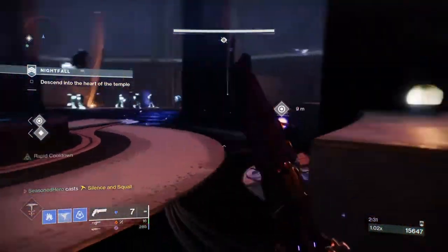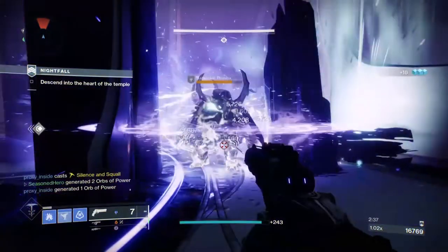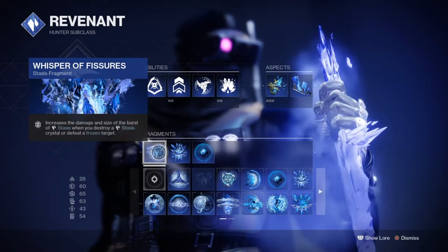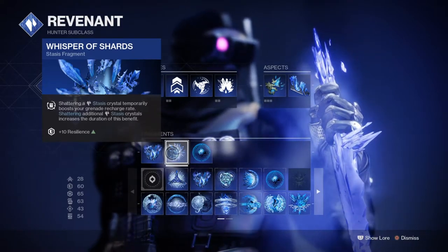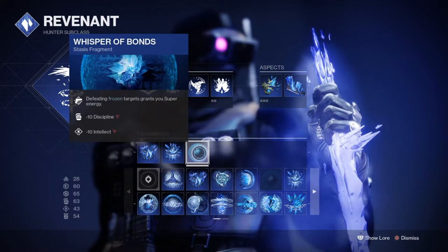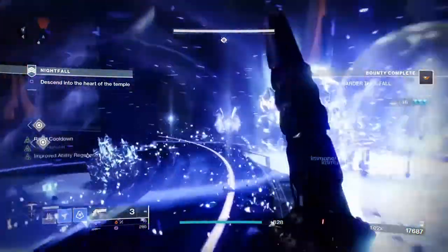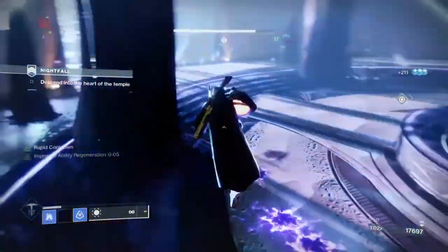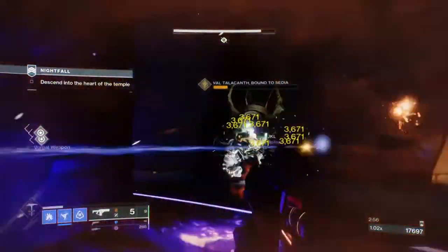When it comes to fragments, Hunters have a limited number of slots, so some experimentation may be needed. Since glaciers will be used, it makes sense to take Whispers of Fissures for increased Shatter damage and Whispers of Shards for boosting grenade energy. Alongside the Grenade Kickstart mod, this will be enough to fully recharge your grenades after one use. Whispers of Bonds will then benefit from the setup as we'll be taking out frozen combatants all the time, and alongside all the other super regen mods and perks, this should get your super up within 30 seconds or less.